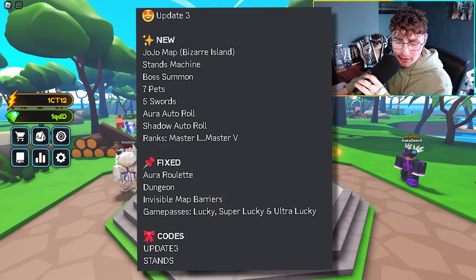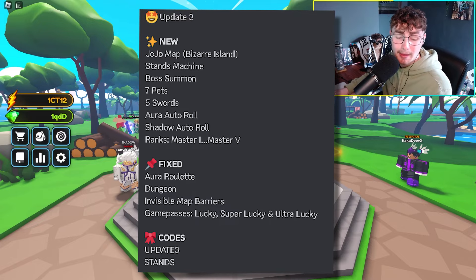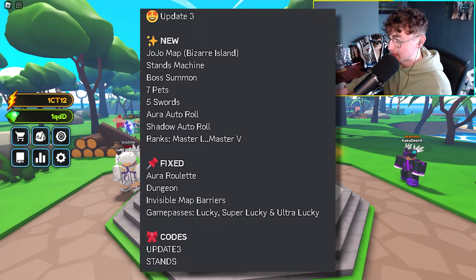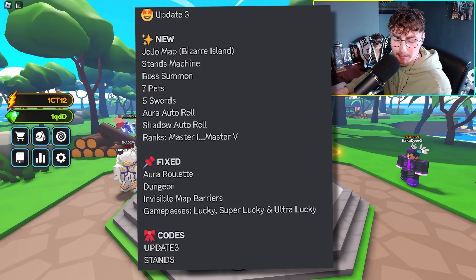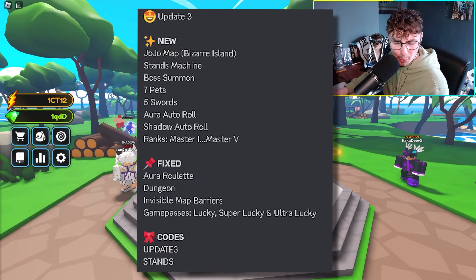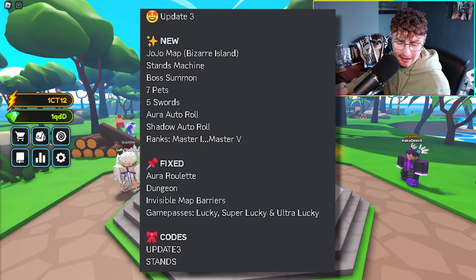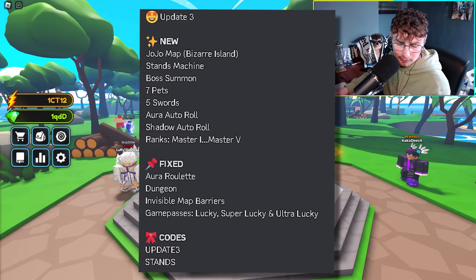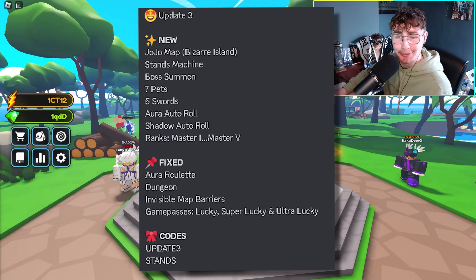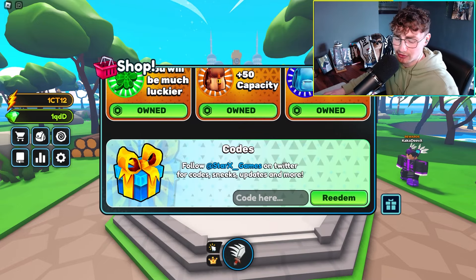Update 3 features: there is a new JoJo's map — Bizarre Island — a new stance machine, a new boss summon, 70 pets, five new swords, auto roll on aura, auto roll on shadows which is super helpful, and five new ranks from Master 1 all the way to Master 5. There are a few fixes, an aura roulette, dungeons fixed, invisible barrier maps fixed, and game passes Lucky, Super Lucky, and Ultra Lucky have been fixed. And there are two new codes.